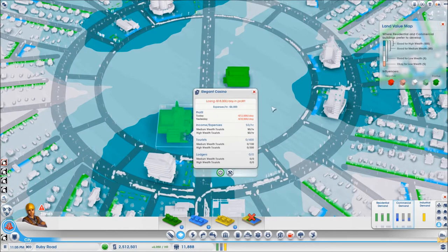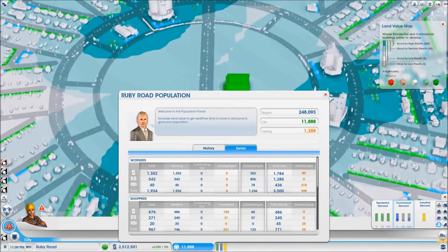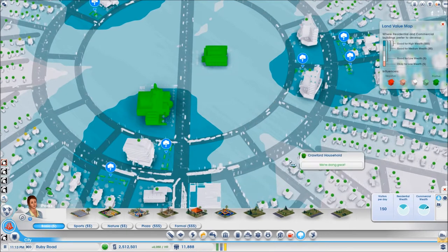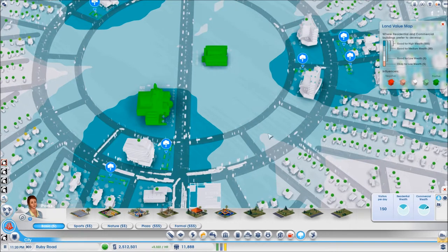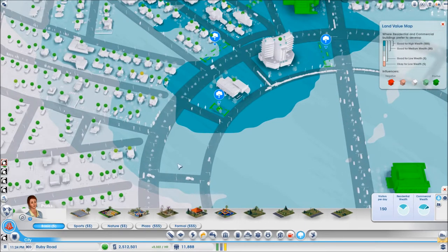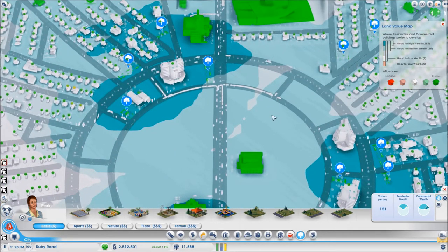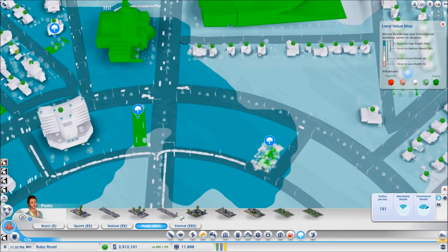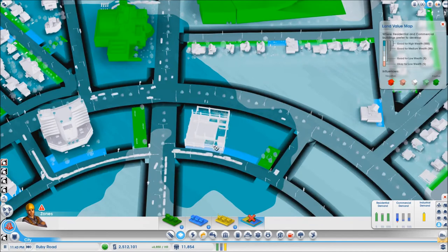Since turning on additional elegant casinos on this ring would increase the land value but I simply don't have the workforce to make them operational, I'll have to increase that land value by using parks. Now I have to be careful not to increase this land value up to high wealth or medium wealth and turn my homes from one wealth level to another, because I have already placed enough parks to control their wealth level. So let's say I try to add a high wealth park about here — and it worked, that gave me a high wealth hotel. Excellent.